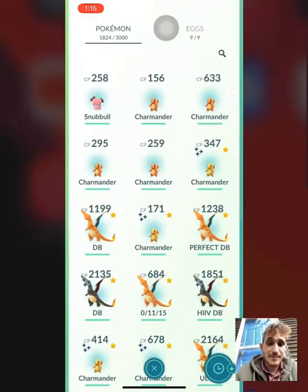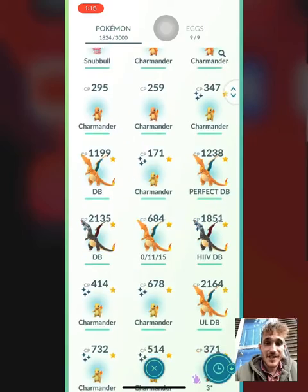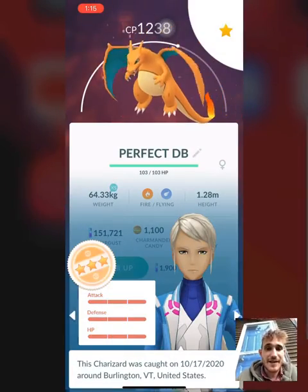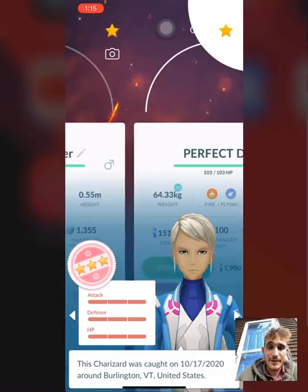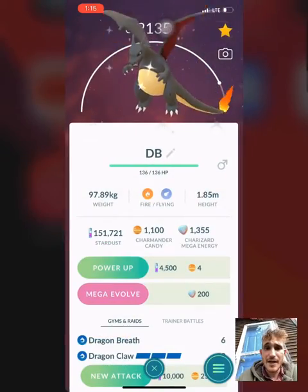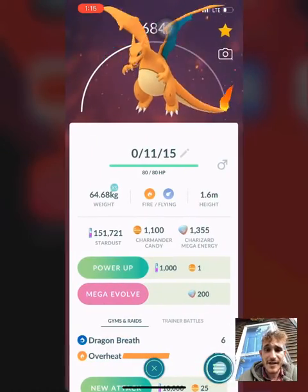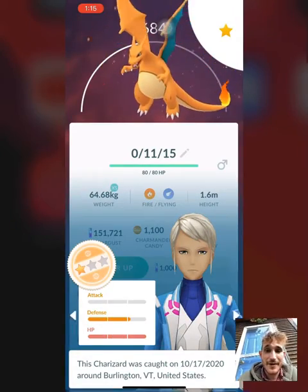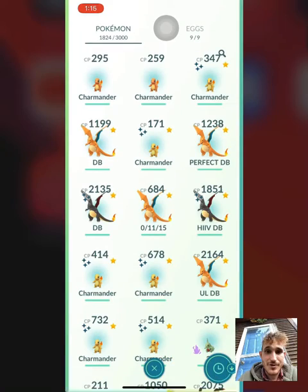Dragon Breath, Blast Burn, and Dragon Claw — your standard moveset, right? Oh, there's a 0-11-15 I got as well. But yeah, there's the perfect one. I think this is the high IV Shiny — the 0-11-15, check that out guys. That's already powered up and everything, ready for Ultra League.